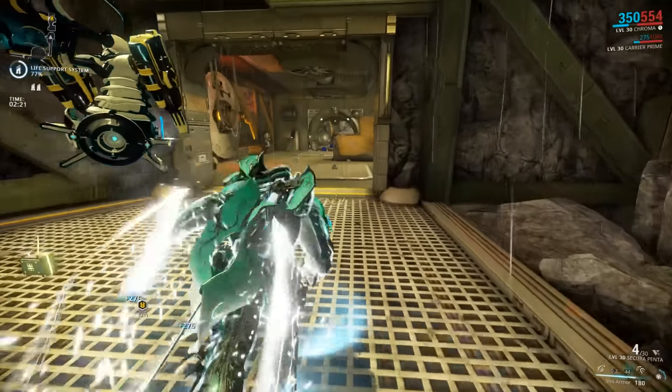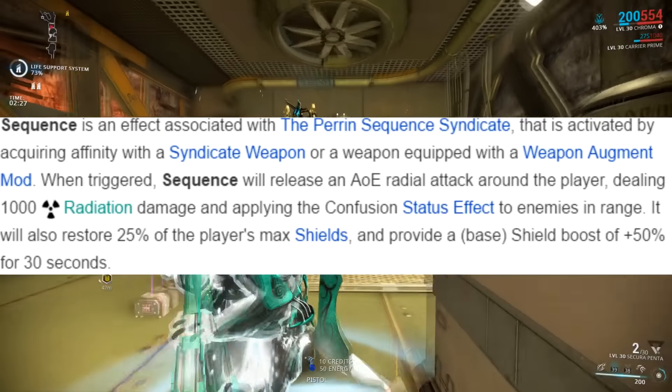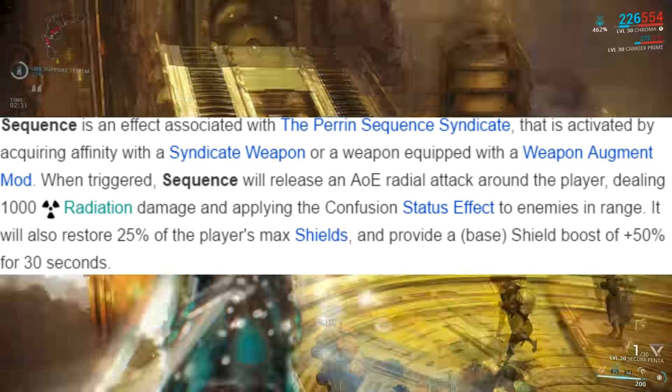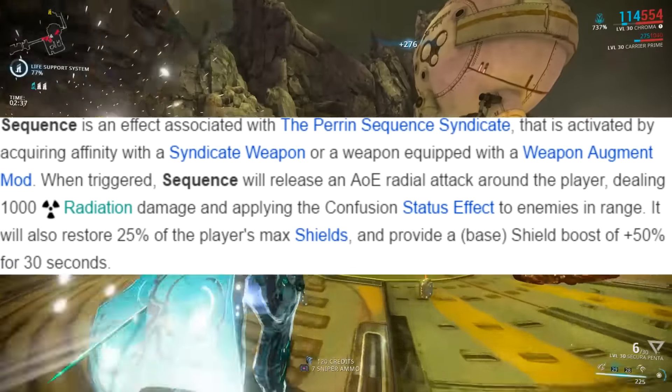On top of that, you also get the added bonus of the Syndicate proc: Sequence. When triggered, it causes the weapon to explode outwards dealing 1,000 radiation damage in a 25-meter radius, generating a guaranteed radiation proc. It also partially restores your shields and gives you a hefty 50% shield boost for 30 seconds.